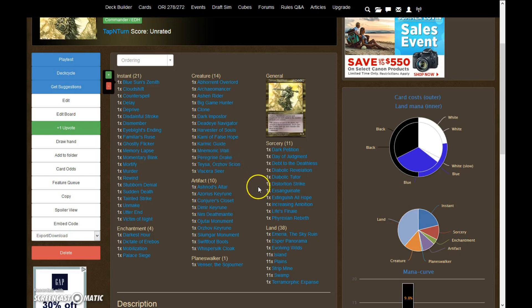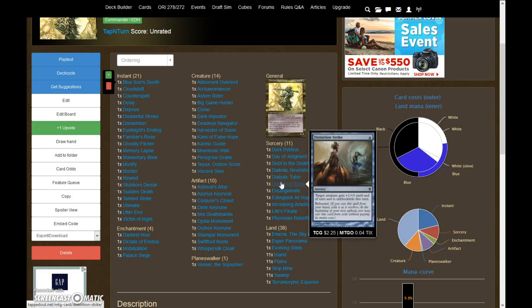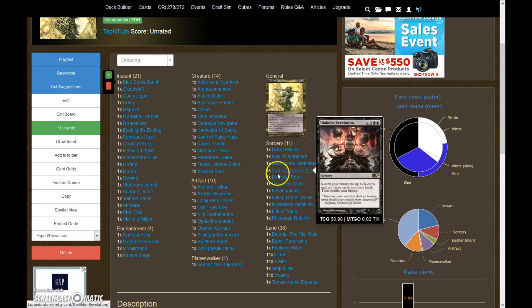We have things like Distortion Strike to give our general unblockable. He's already going to be a 6/6 if you cast him straight up. Cast Distortion Strike on him, now he's a 7/6, you attack and he hits for 7 because he's unblockable. It's going to rebound next turn, you're going to attack for 7 again, and now you're within 7 points. So he's a three-turn clock at that point.